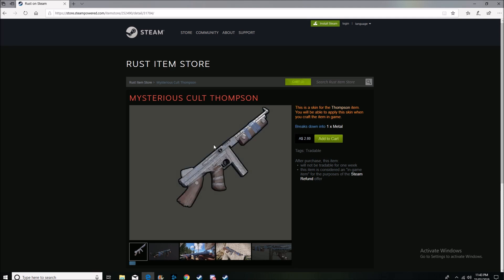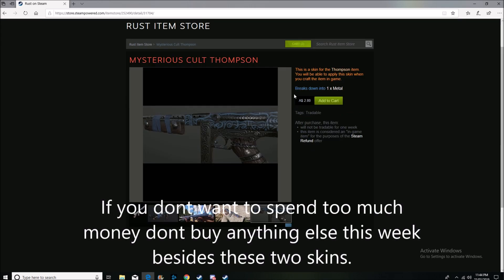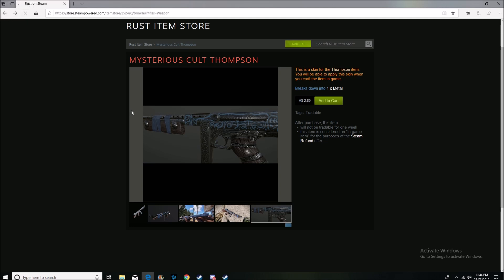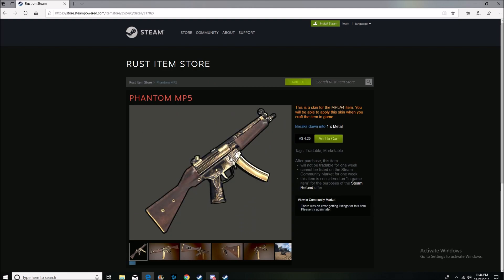The second recommendation is the Mysterious Colt Thompson. What makes it unique is it doesn't have the stock on the back — it's not complete, which makes it a unique skin. I bought two of these and three of the Glory Thompsons.